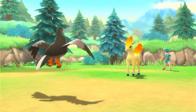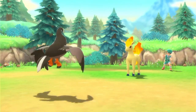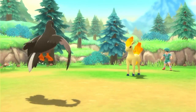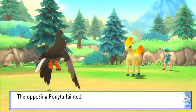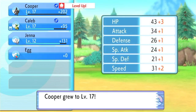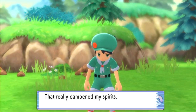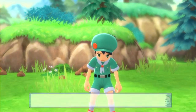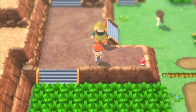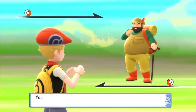Soon I'll have a Manaphy that can learn some water moves to take down fire Pokemon. In reality these games only have like three fire Pokemon — the starter, so if you chose Turtwig your rival will have Chimchar, that's the only Chimchar in the entire region, and there's Ponyta. So really if you have a water type Pokemon it's pretty much useless in terms of anything being super effective against it.